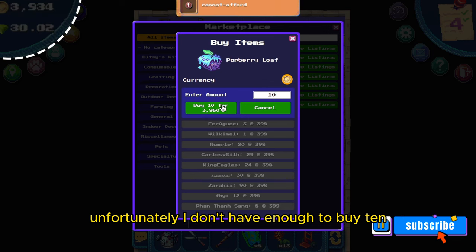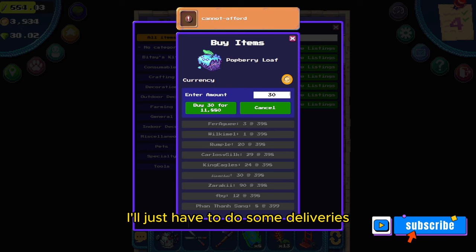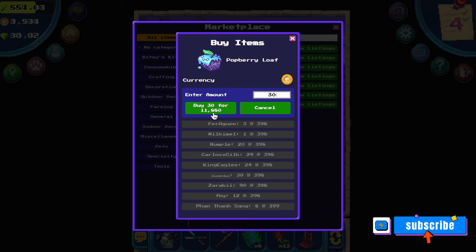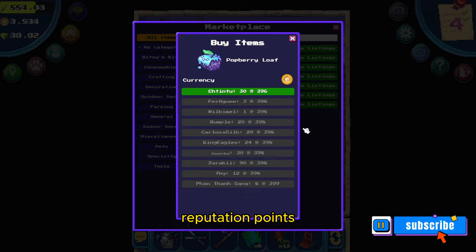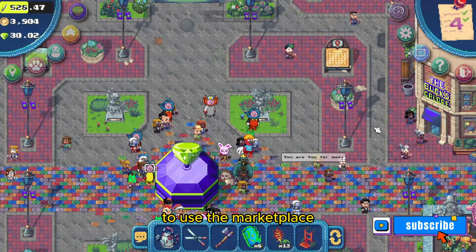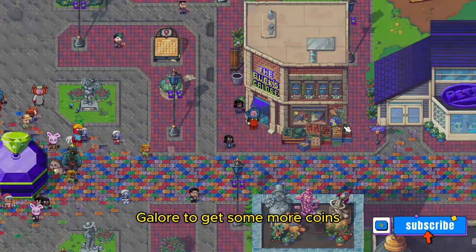Unfortunately, I don't have enough to buy 10 — I'm just under 30 coins short. I'll have to do some deliveries to gain enough coins to buy from the marketplace. It's also worth mentioning that you need to have enough reputation points to use the marketplace.